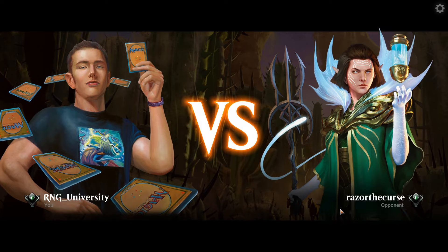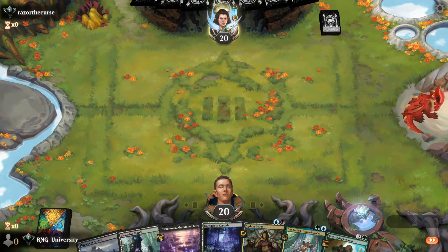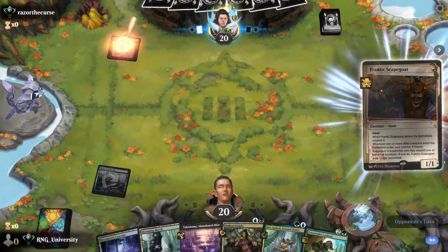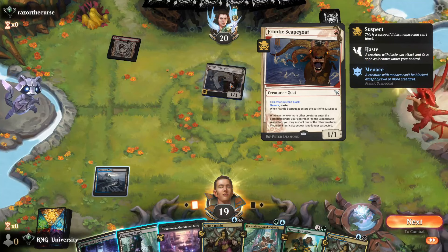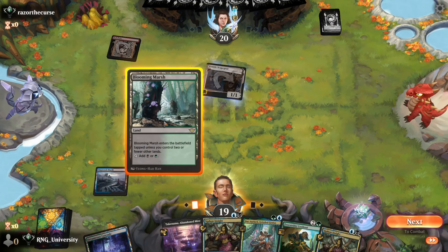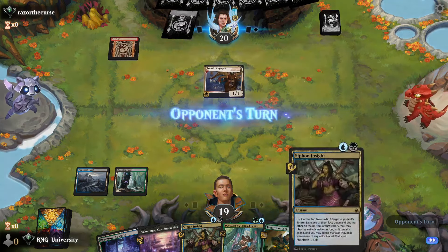Our opponent is going to be Razor the Curse. They are the Curse — not just Cursed. This is a little tricky. I see a Scapegoat: this creature can't block, has Menace, when it enters suspect it, and one or more creatures you control — if it's suspected, you may suspect one other creature, then the goat's no longer suspected. What the heck is that? I can dock, but I don't think I want to dock. I want to Siphon, but honestly I don't think it's that great.